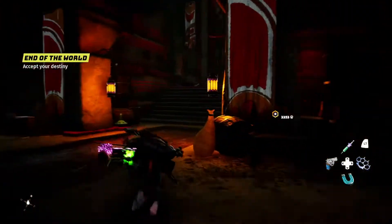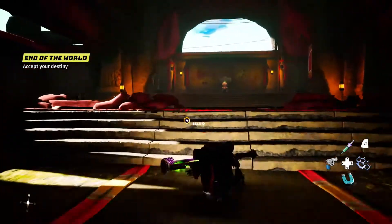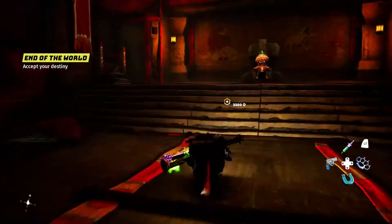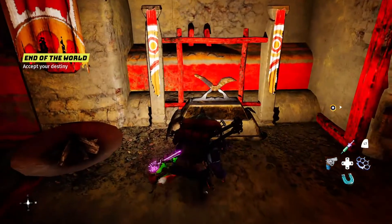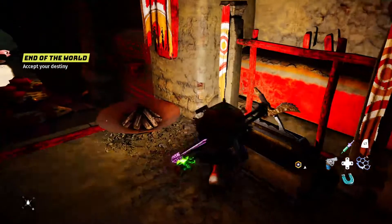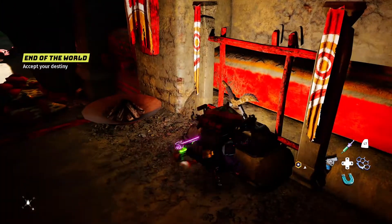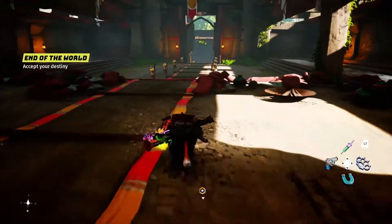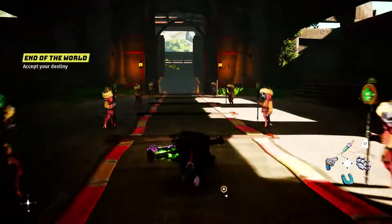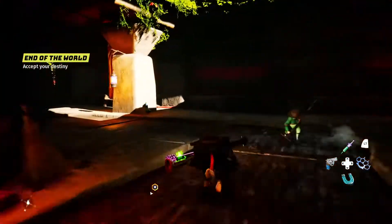The weapon would be right here on this stand, and each of the fortresses has a weapon stand like this. I already have the weapon, which is why I can't interact with it, but this is where it would be. You just come over here, press Y to interact with it, and that's how you put it into your inventory. Then you can use it at your own leisure to attack enemies with and get the Showoff achievement.